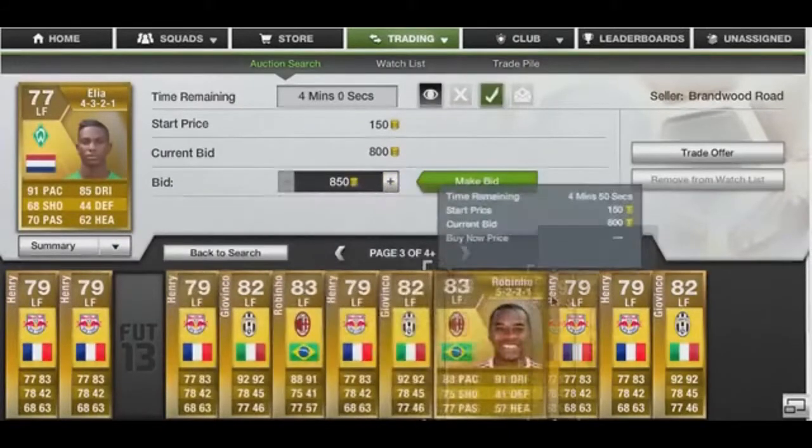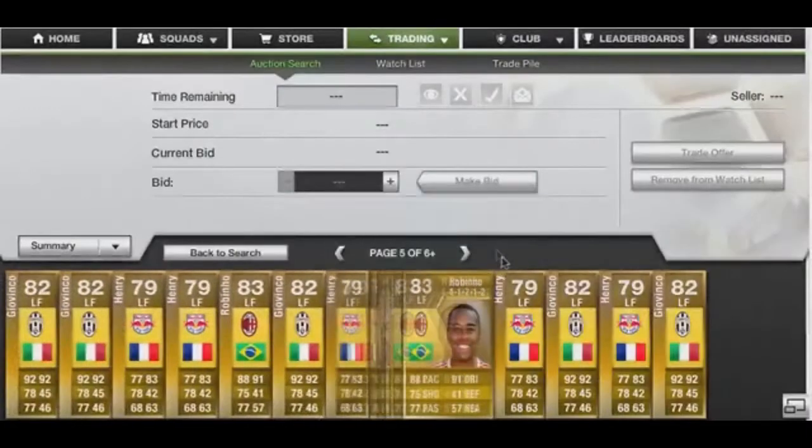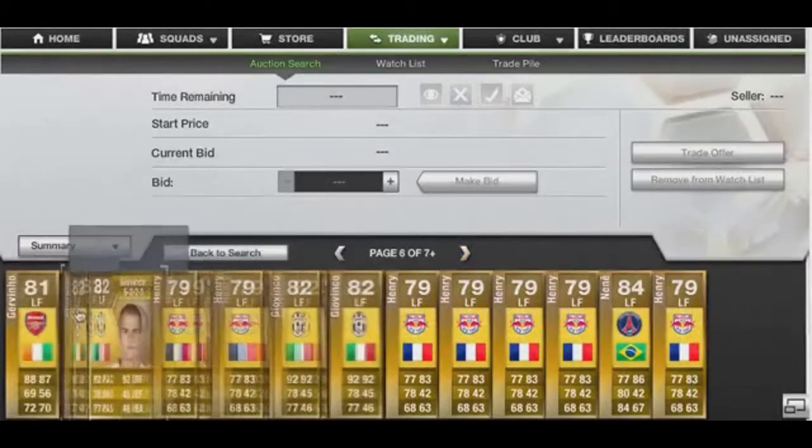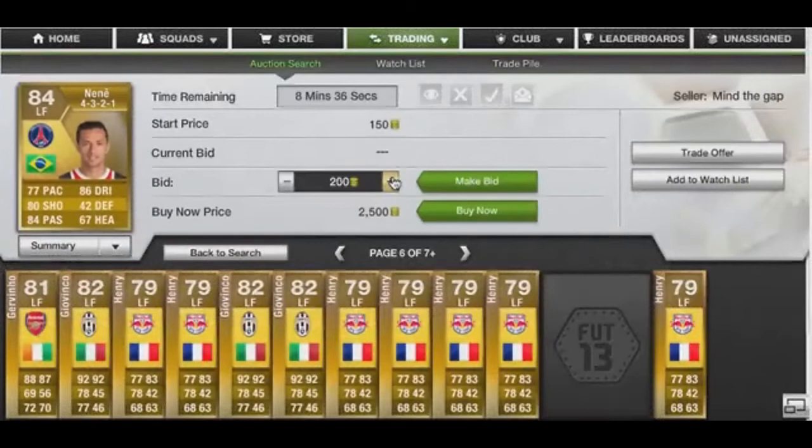There's an Elia — I'll put an 800 coin bid on him. There must be a lot more out there. Not on this page, not on that page either. Giovino — that could be a good deal, 800 coins. Nene — I'll put 800 coins on him.